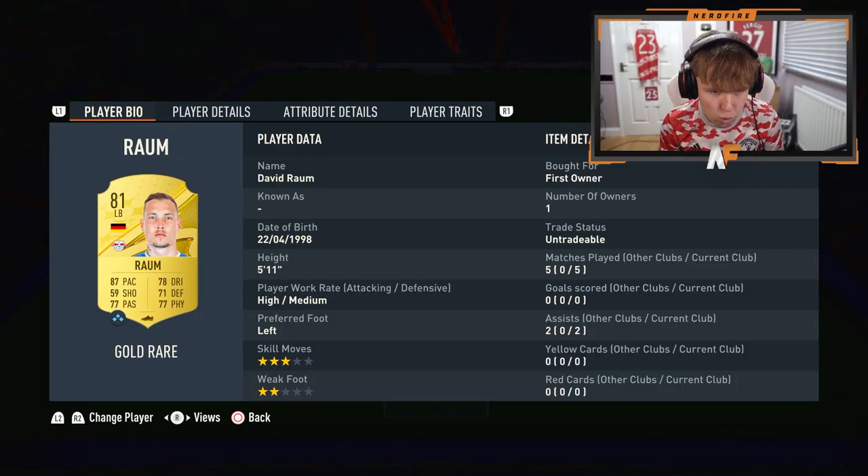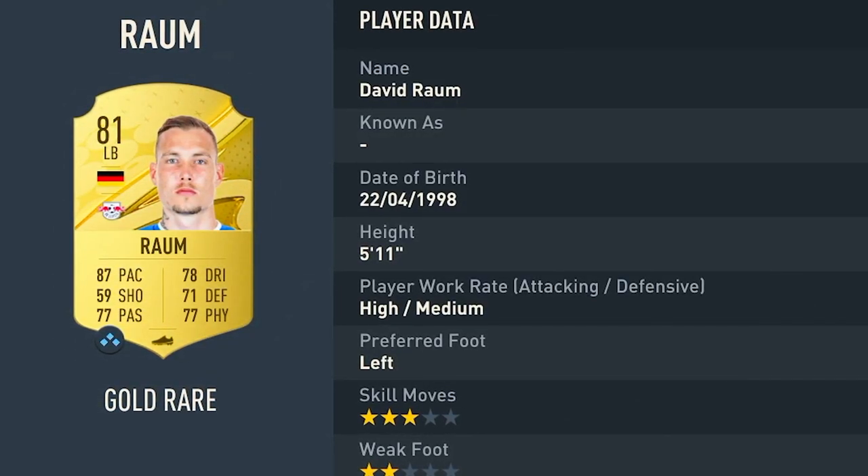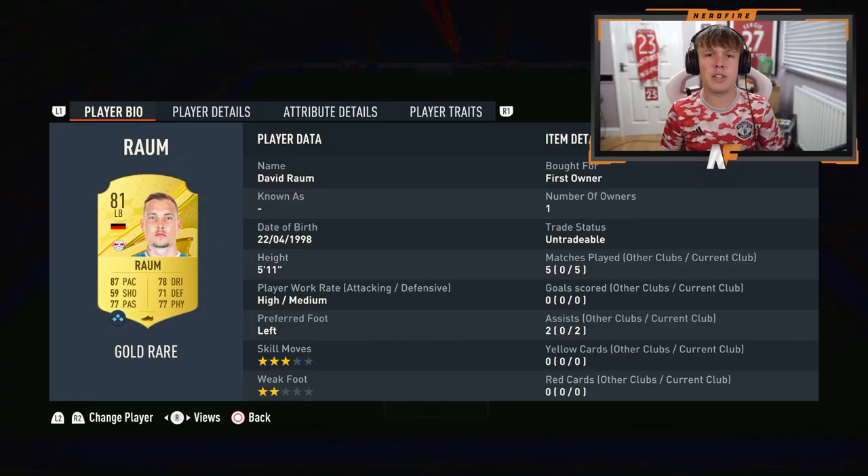The left-back has strong links to the team — we've gone for Rahm: 87 pace, 77 passing, 78 dribbling, 71 defending, 77 physical. Very good passing for a full-back, which I think is good this year. Wide play feels very effective this year, and he brings decent pace and defending. I'd recommend putting the defensive chem style on him — overall, a good starting left-back.